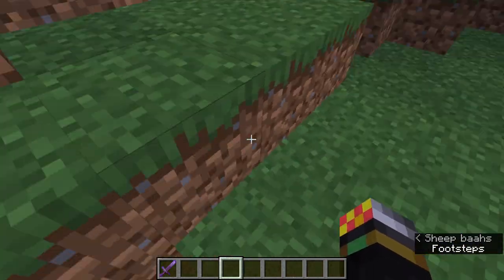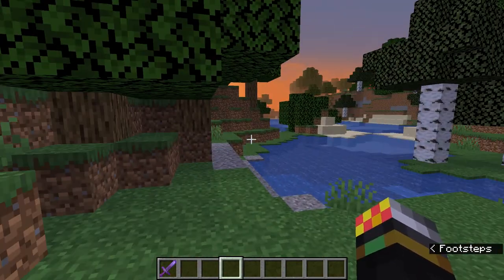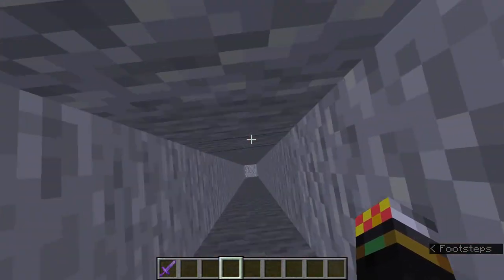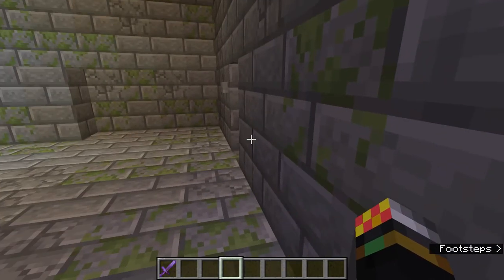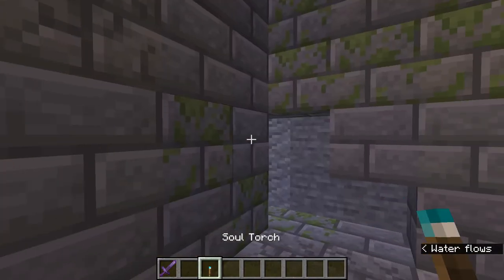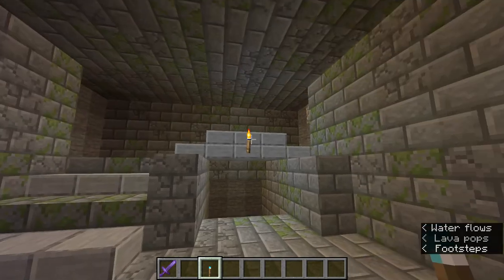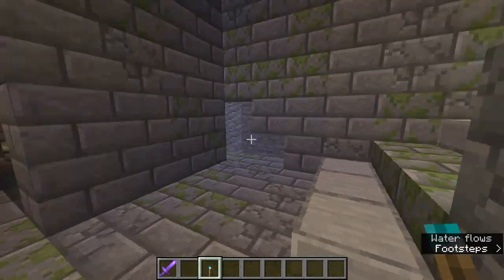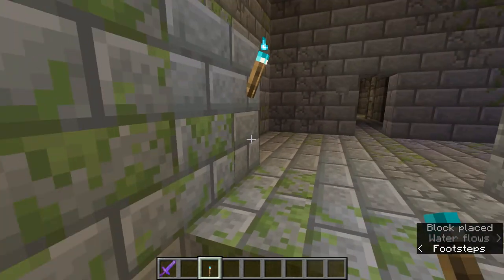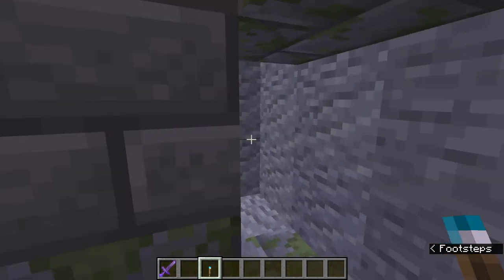Strongholds can be found really anywhere — they can be found under the ocean, which can be difficult to get to, or in the middle of a forest like you see here. They are always found pretty deep underground, so just hop in and explore for a bit. My pro tip for exploring strongholds is to use torches — in particular soul torches — because strongholds have normal torches already and you might confuse them for ones you placed yourself.